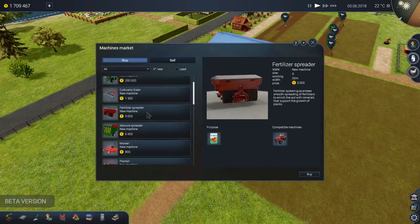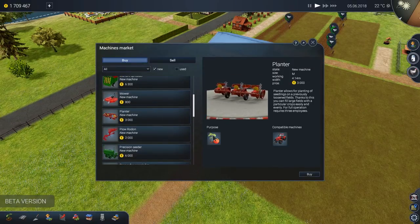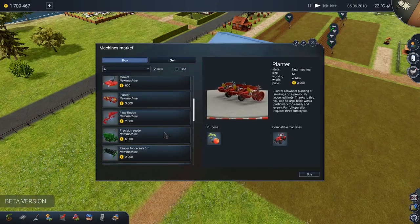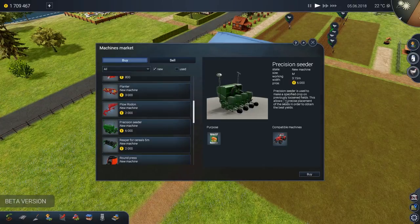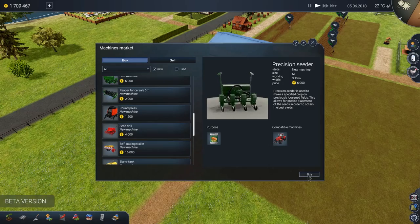Let's see. Fertilizer spreader, cultivator, planter — it doesn't say whether or not it's for a specific product, but I'm assuming the precision seeder will work. 'Specified crop on previously loosened fields.' This should be it right here, even though it doesn't say, so we'll buy that as well. Everything should be on its way to be delivered shortly.